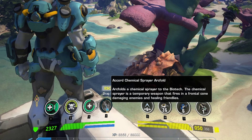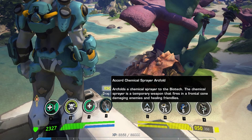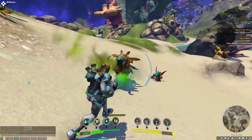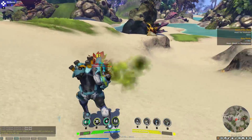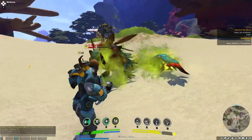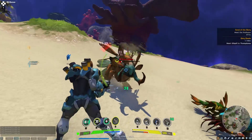The Biotech Special HKM is the Accord Chemical Sprayer. It gives the Biotech a chemical sprayer that heals allies and damages enemies. To use this ability, it must be built up while in combat and will slowly drain when out of combat.